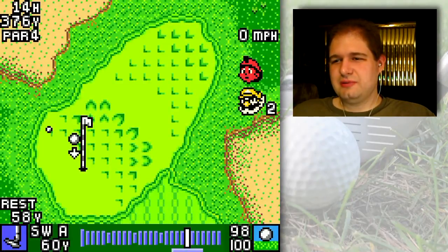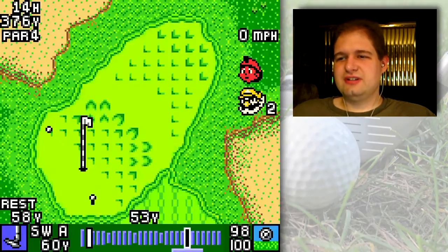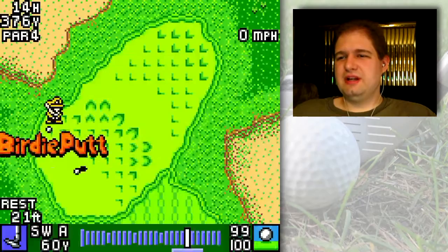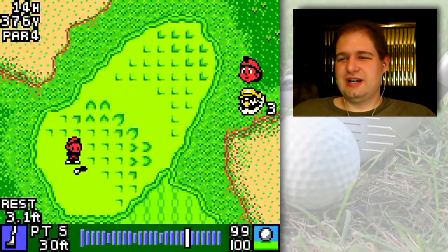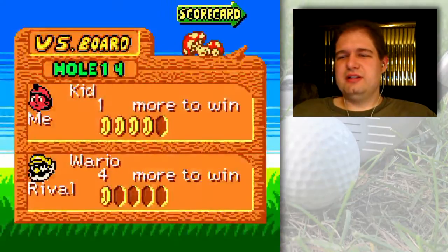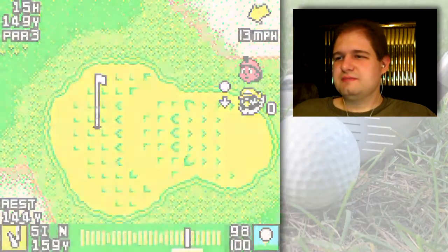I'll go for an approach — aim a little bit left because I don't want to hit the slope, and I'll aim a little bit short of the hole just to be safe. Maybe I should have aimed for the hole for a chip in, but I'm just playing it safe. My more aggressive play style is reserved for the par fives, because really you can only expect birdies at best on par fours and par threes.